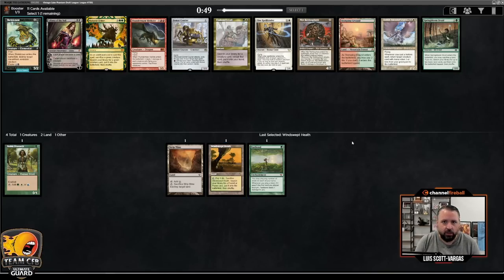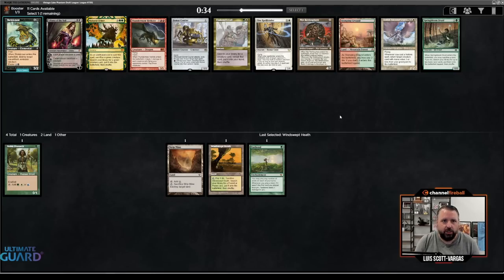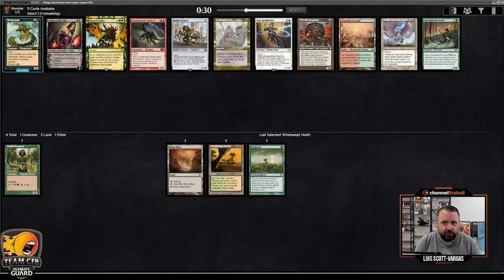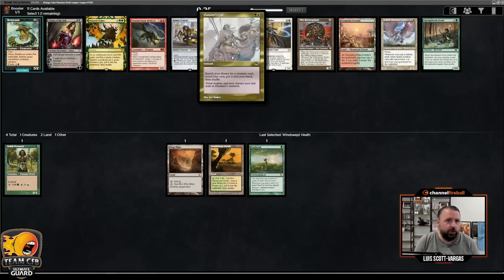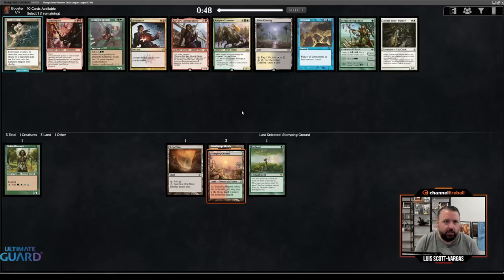Here I could take a red-green dual, which is good with Windswept Heath, especially if you play Ren and Six. Could take Natural Order, but I'm looking for a Lands deck, not a Natural Order deck. There's also Springbloom Druid, but I think I'd rather just have Stomping Ground. Springbloom Druid is just okay — maybe I'll wheel it along with Eladomri's Call — but I want Stomping Ground here.